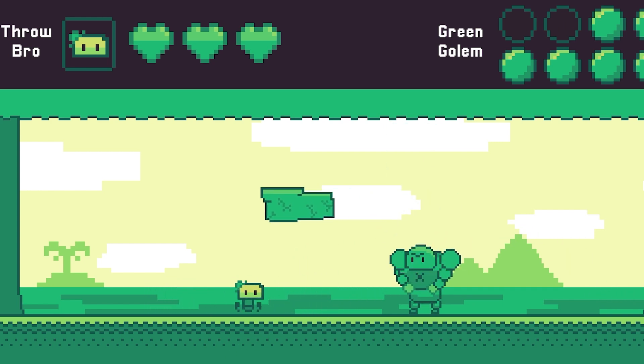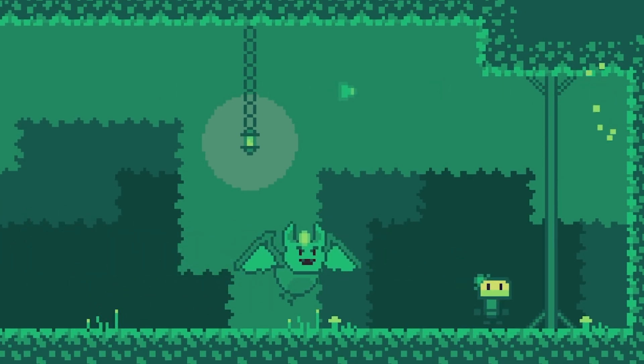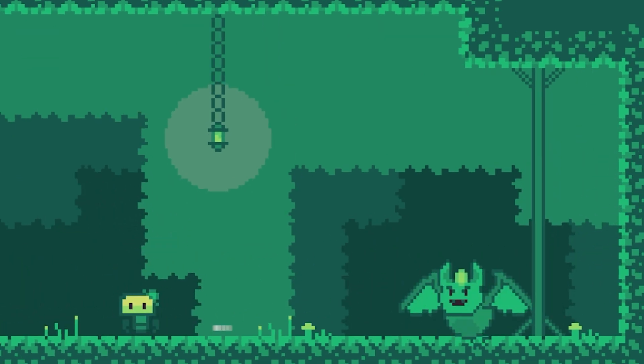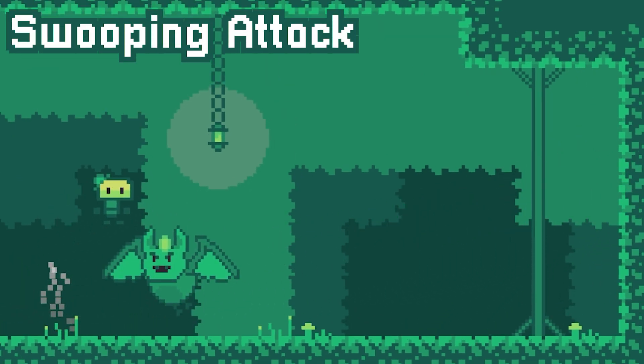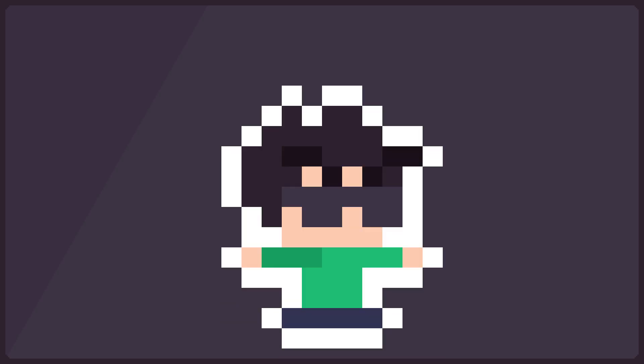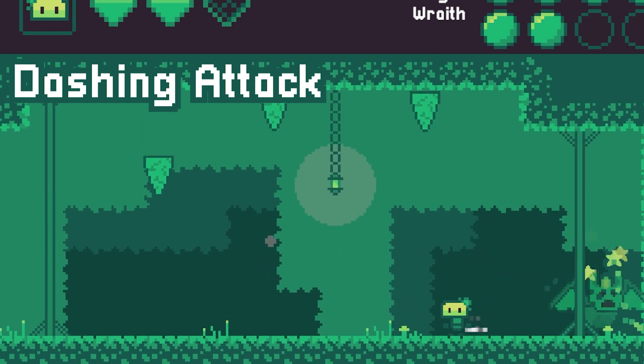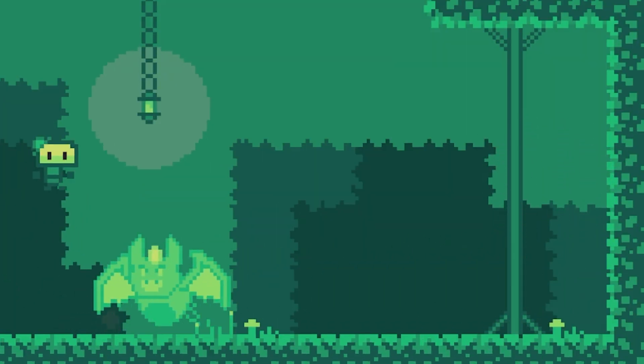Just like the Green Golem which we showed off a few devlogs ago, this boss — which we're naming the Winged Wraith — consists of a few simple attacks that become less simple as the fight continues. First up I made a swooping attack, where she swoops at the player. Who's writing these scripts? Next up we have a dashing attack. And I must say, while it looks super simple, this attack was one of my proudest moments as a game developer.